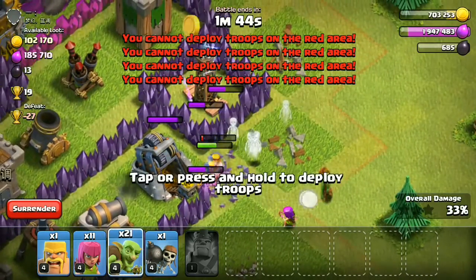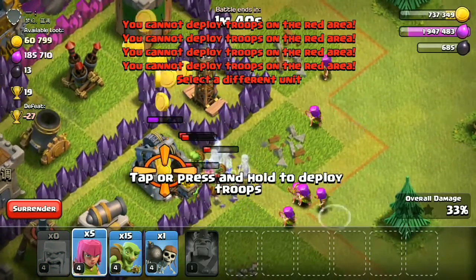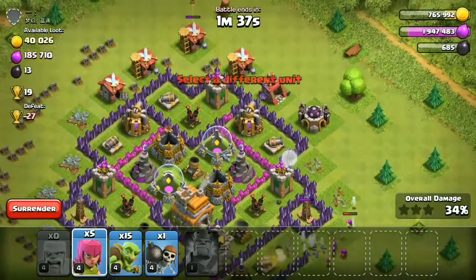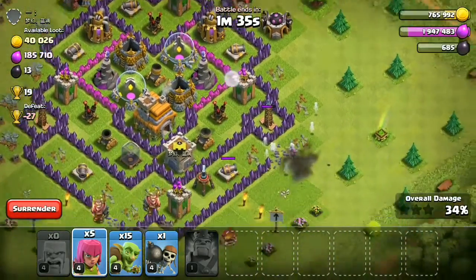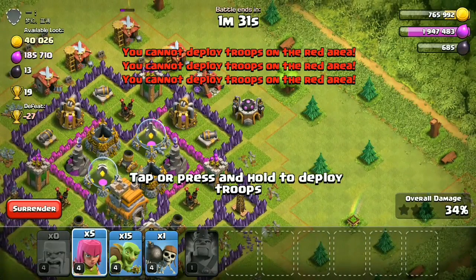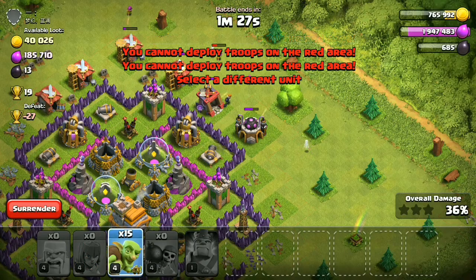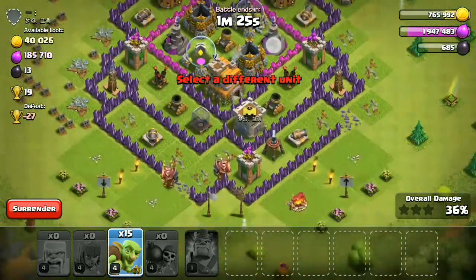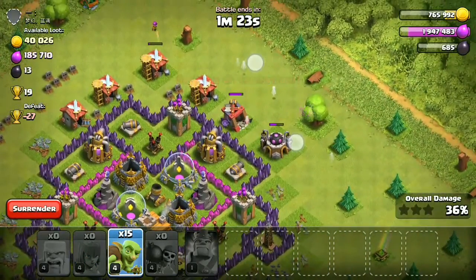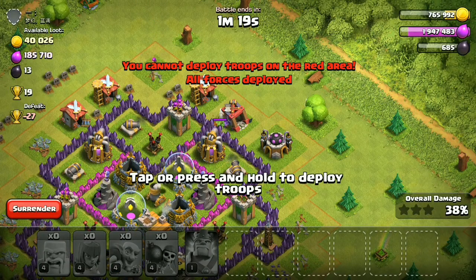When there are collectors inside the base, use some barbarians first so every defense locks onto them, then deploy your wall breakers. The wall breakers will break the wall and your goblins will be able to get inside and take the collectors. That is the strategy — it's pretty easy and one of the most popular strategies in COC right now. GoBarch is the best.